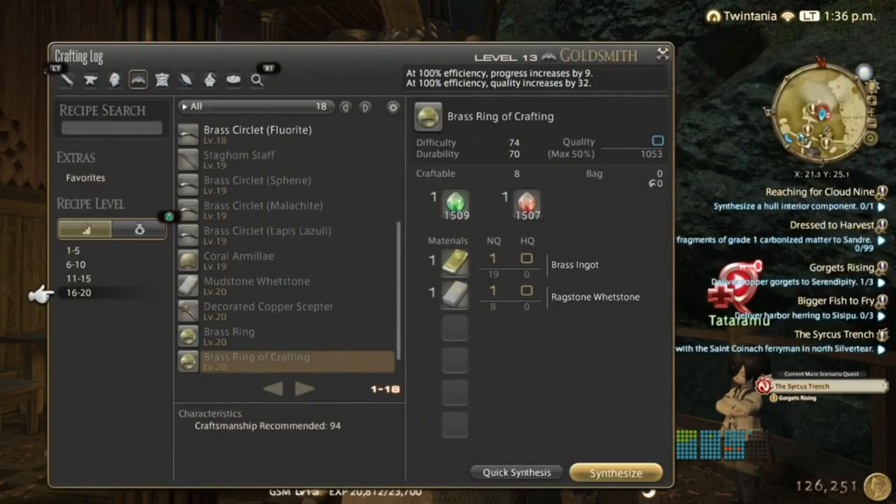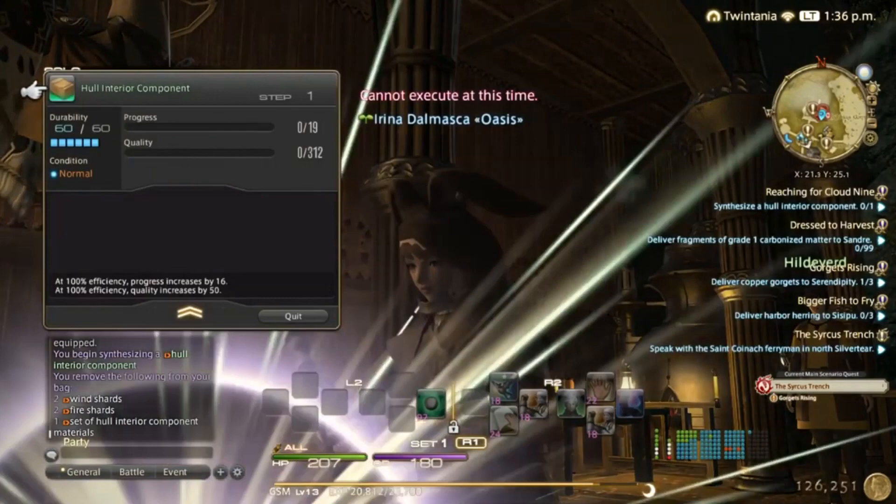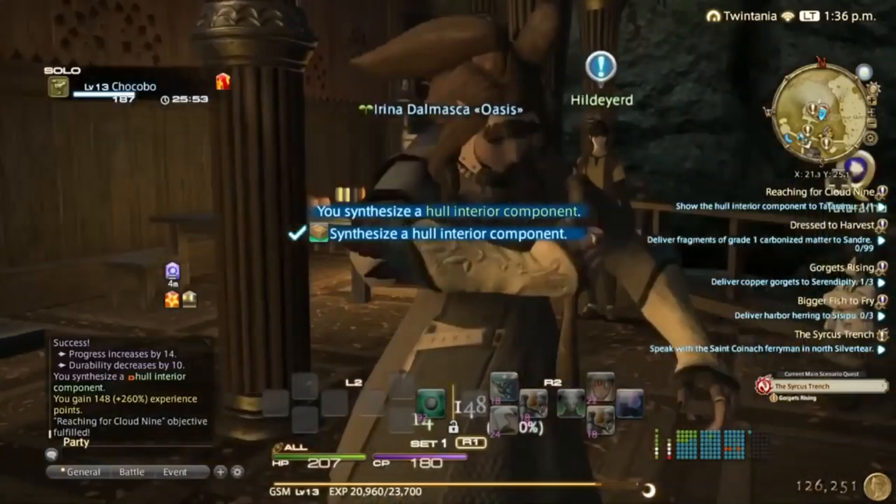Go to Beast Tribe Quests under your recipes and there you will find it. The first ones you don't have to HQ — you just finish the craft. Once that quest is done, we can now accept the daily quests.